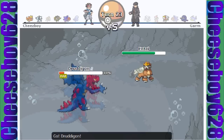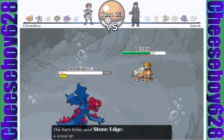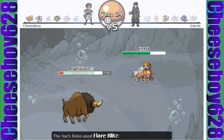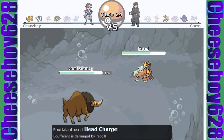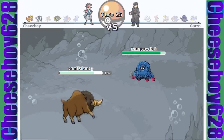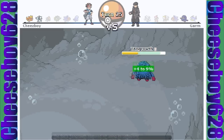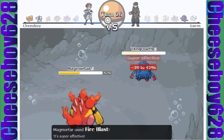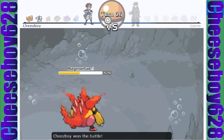Magmortar comes in and I'm going to revenge kill with Thunderbolt. If anything switches in, it will still take some damage. I save Druddigon as Death Fodder as it will take the Stone Edge. Now Bufalant comes in and thankfully I live the Flare Blitz. After all that recoil Entei faced, I don't even die from my own recoil. I do a final bit of damage on that Tangrowth as I now die from recoil. Magmortar comes in and I go for the Fire Blast, winning the game with a 2-0 victory.